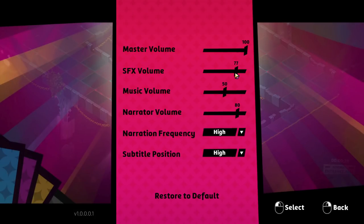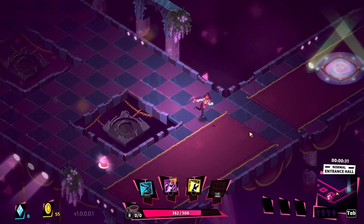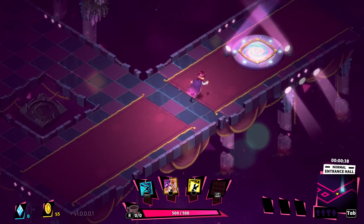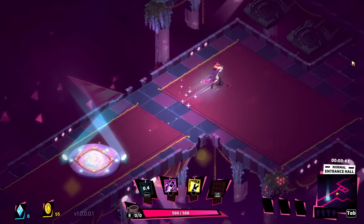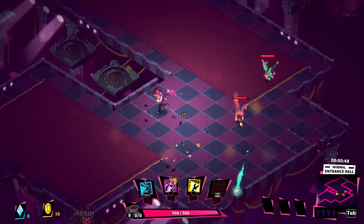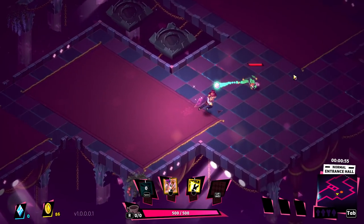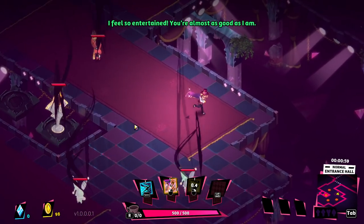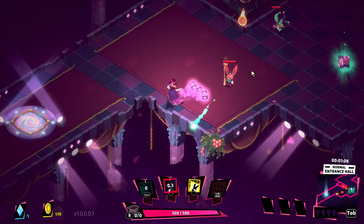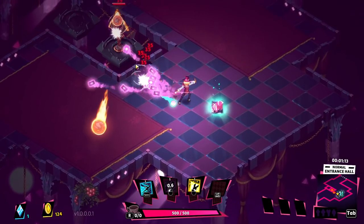I'll turn up the sound effects and music. The sound is just relatively quiet. We only have the one portal right now so there's no point traveling between them. Since the dash doesn't give us iframes, we're going to legitimately have to avoid everything, which is good — I can get used to it. I think there is an ability in the game that gives a straight-up blink as well, something we'll figure out over time.